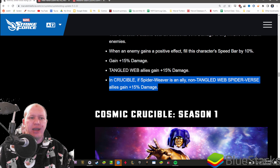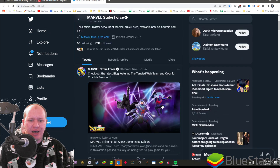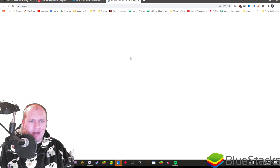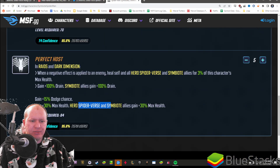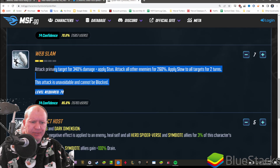Funny thing - they've put up on their Twitter that we're going to be getting a five red star Symbiote Spider-Man. He would probably work well with them because looking at his kit, he has synergy with hero Spider-Verse - he gives them extra max health and healing whenever positive effects are applied in raids and dark dimension. The extra max health from Symbiote Spider-Man means he's probably going to be the best character alongside them, especially because his kit synergizes really well: his basic applies defense down, extends negative effects, applies stun and slow.